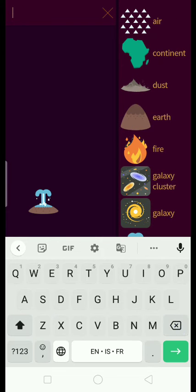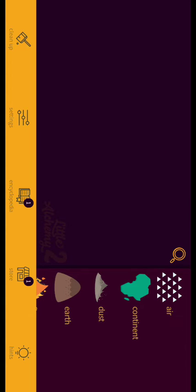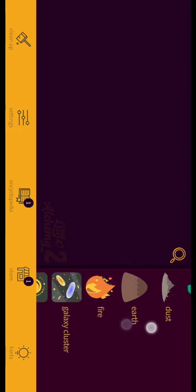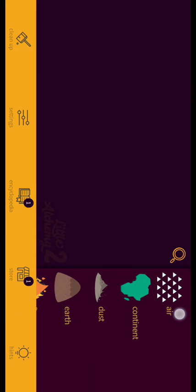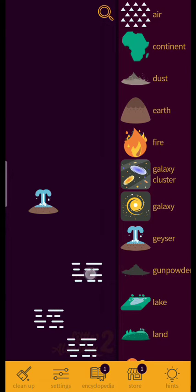Let's get something with lava in it, but we're going to get gunpowder instead. Mist plus mist equals nothing, mist plus lake equals nothing, mist plus lava equals nothing.